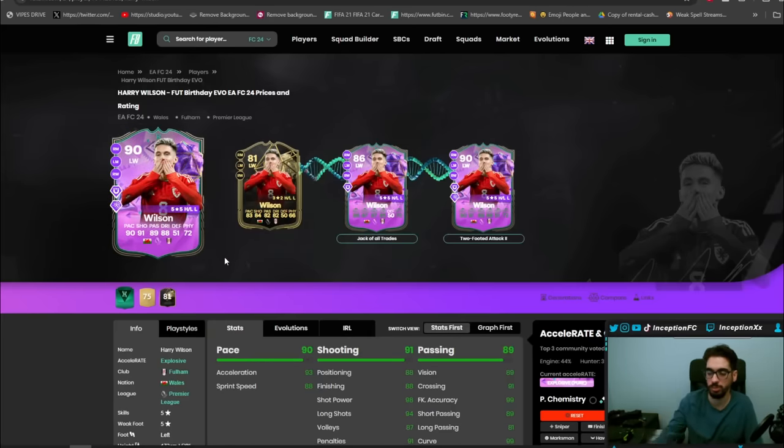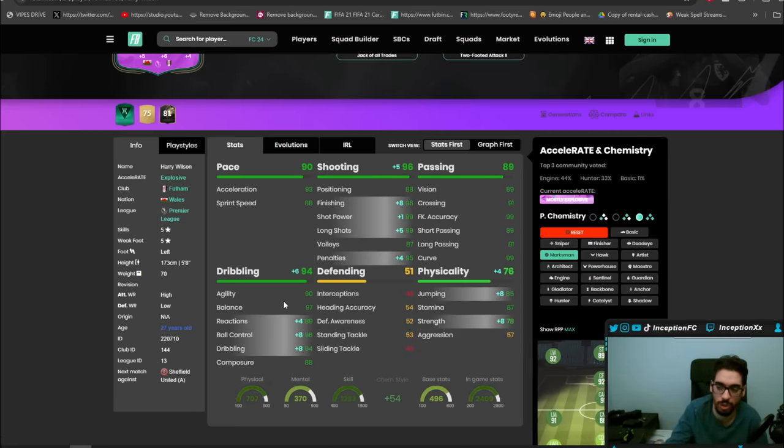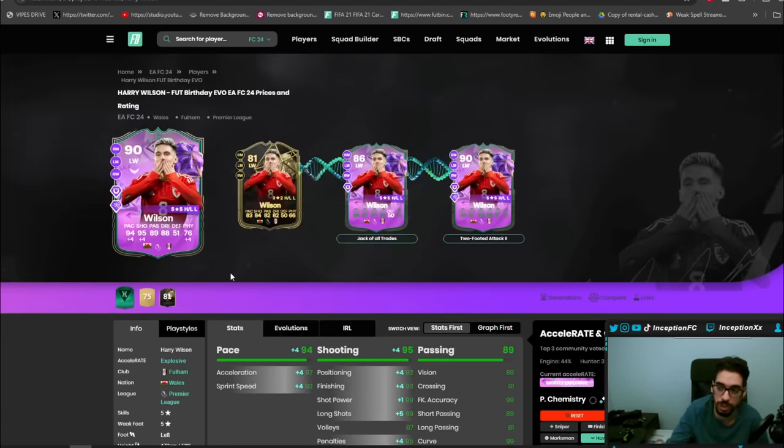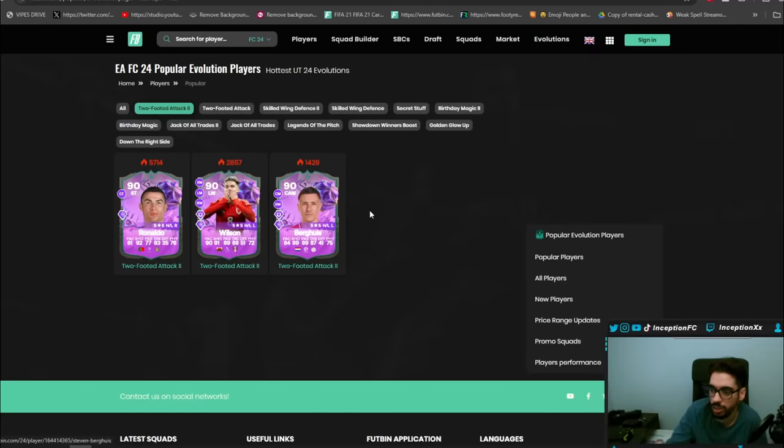From the inform, you can put him into jack-of-all-trades, two-footed attack, and you get a Welsh attacker that is formatted a little bit strangely. The way that he looks is a card you'd probably give a marksman chemistry style to boost his shooting as well as his dribbling as much as possible, but the pace is on the lower side, so I'd probably give him a hunter or a hawk to improve that area. For people building a Welsh team, you have a pretty nice option here. First Touch Plus with Power Shot Plus, and Trivella.